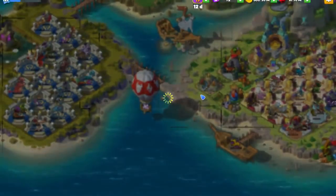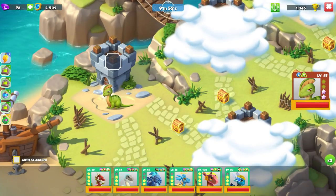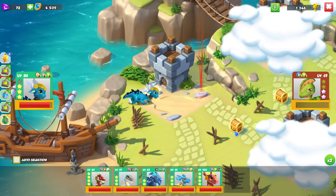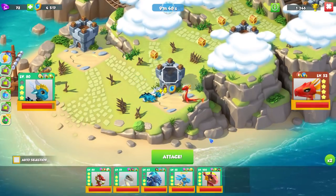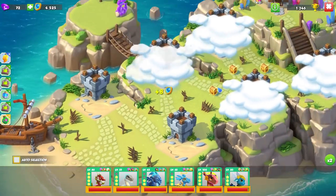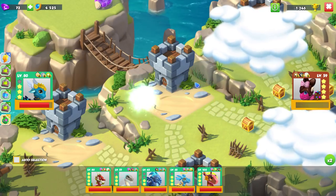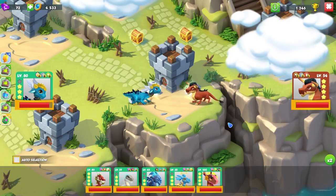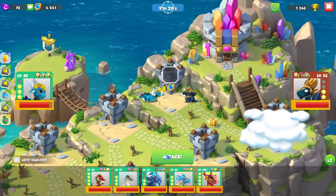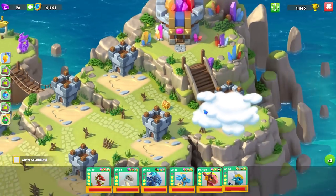Is anyone else experiencing a bug when opening card packs where it's really buggy? It kept happening on stream the other day and just happened again — you'll keep hitting the button and it will not work, then it will suddenly start flipping and you'll automatically skip it. It's only been happening since the new update came out, so it's probably a completely unintentional bug.